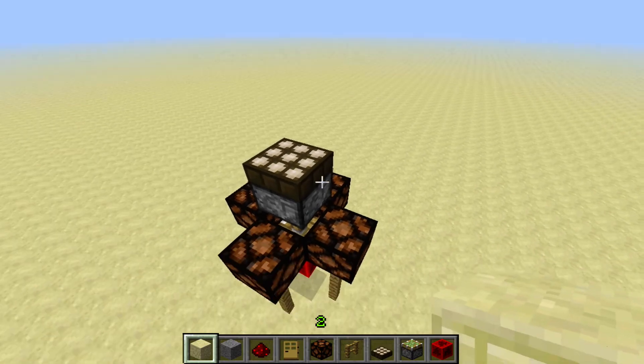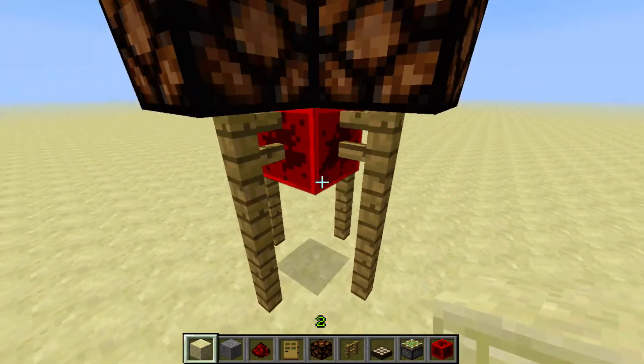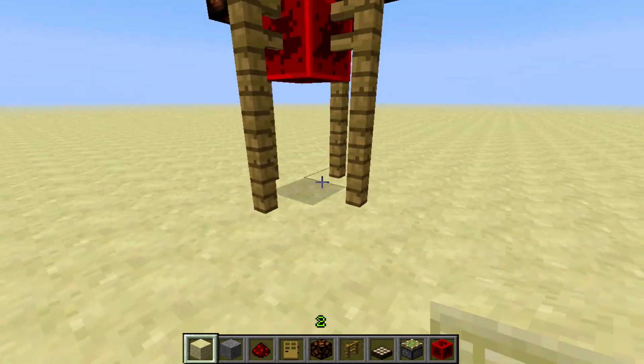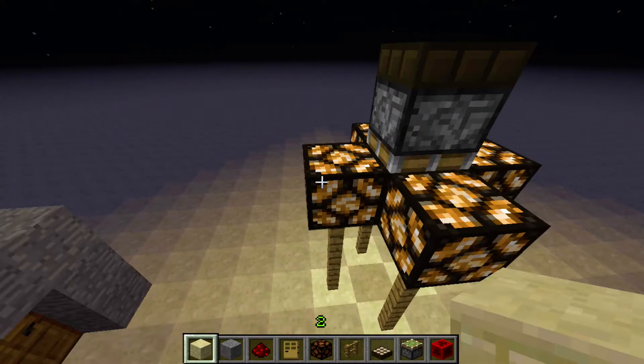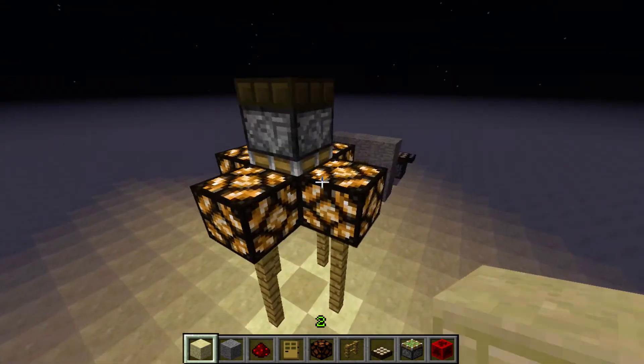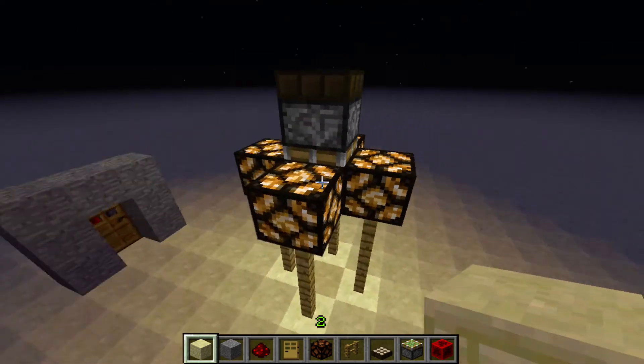The Daylight Sensor up top — when there's a lot of daylight in the sky, the piston will push, pushing the block of redstone down. And then when it gets nighttime, it pulls it up and puts the light on. This is a pretty cool lamp idea to turn some lights on at night — don't waste your energy and leave them on during the day.